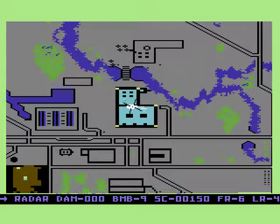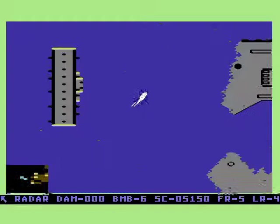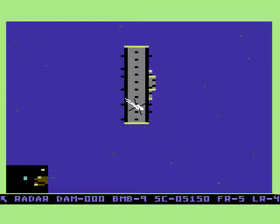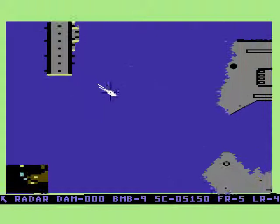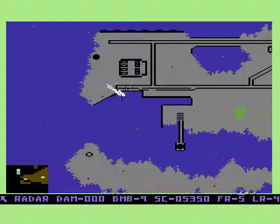A lot of the islands have radar. If they detect your carrier they will send planes after it to try and bomb it. And if your carrier gets bombed then there's nowhere else to land, nowhere to refuel. There is apparently a hidden cache on one of the islands with some bombs, but I can never remember if I ever found it — the instructions certainly claimed there was.